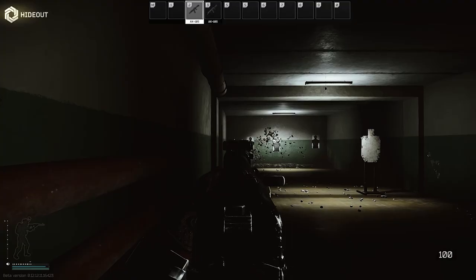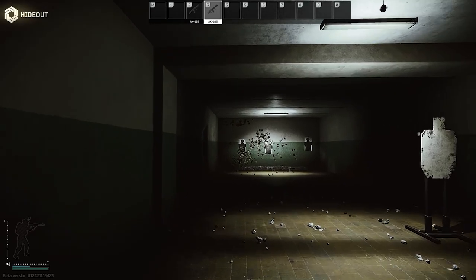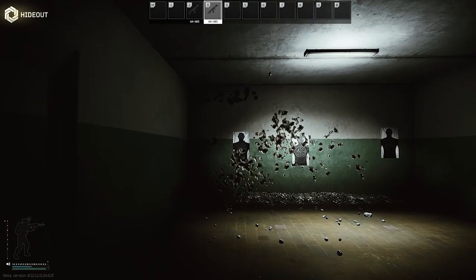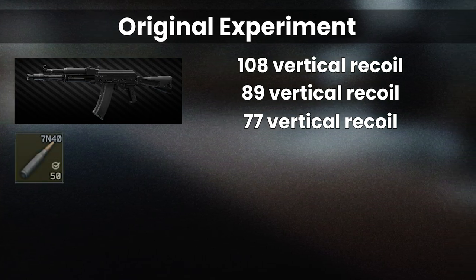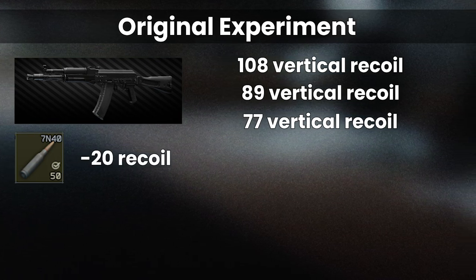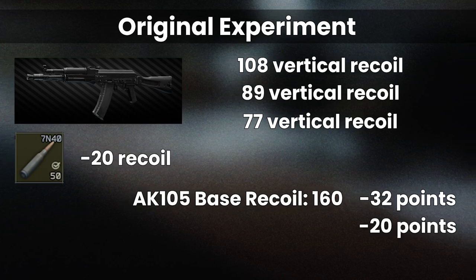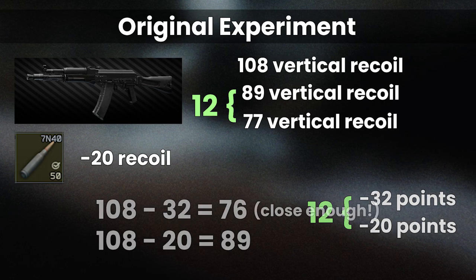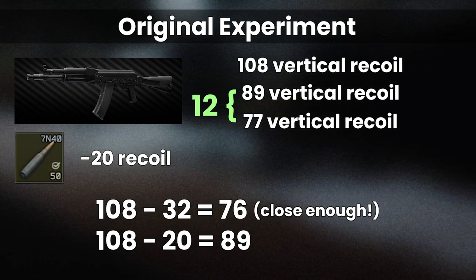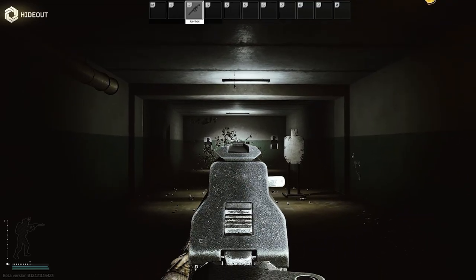This was a mistake, but the reason why it wasn't obvious is primarily because the differences just aren't that big most of the time. Between a flat recoil reduction and a percentage reduction applied after mods, the change in performance is usually small, and it's only when you use extreme examples with very high percentage recoil modifiers that it's even testable. In the original experiment, I was using an AK-105 with 108 recoil, a variant with 89 recoil, and another one with 77 recoil. The 20% recoil reduction from 7N40 rounds in the 5.45 calibre should be obvious as to whether it's using the base recoil of 160 of an AK-105, because this equates to 32 recoil points, or if it just removes 20 points from the modded version with 108 recoil.